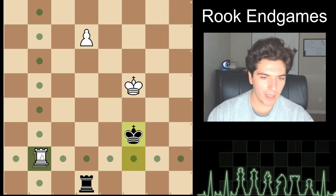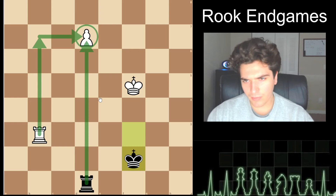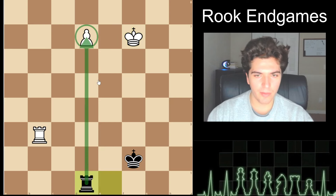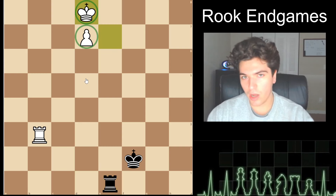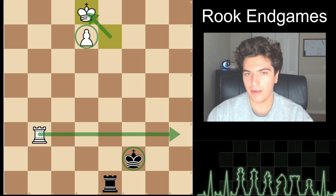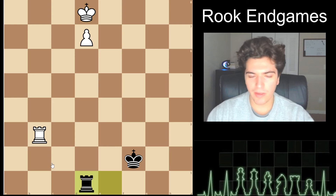Even if a move doesn't make a difference, it's good to do out of principle. If they go king f3, it's an even more beautiful check because it pushes the king back to the second rank. Now we need to guard this pawn — do not go rook to b7 even if it's winning; their king will go to the third rank. Guard it with your king. They'll give a check and you'll move your king, stop the pawn from promoting, protect it so it can promote. This brings us to the winning idea: getting the king in front of the pawn.